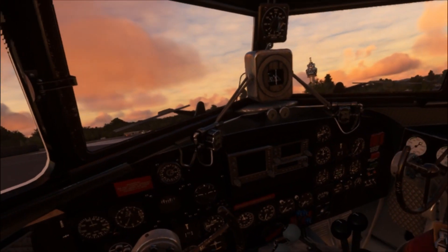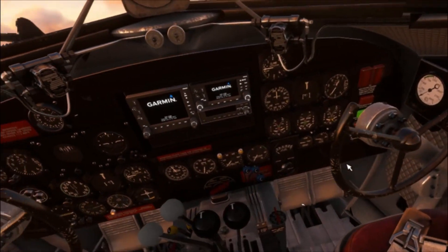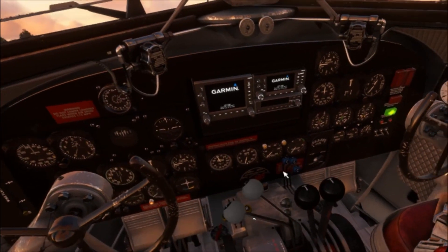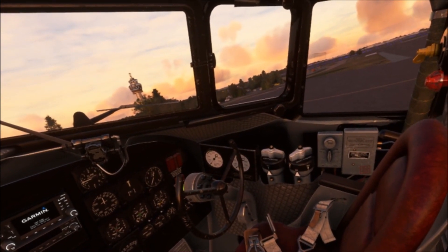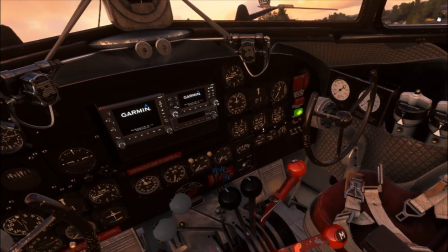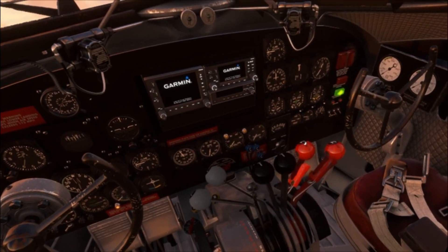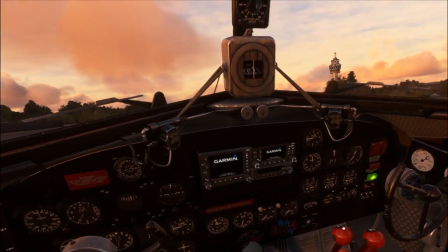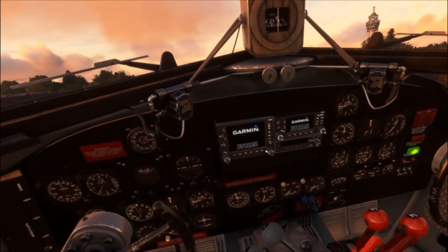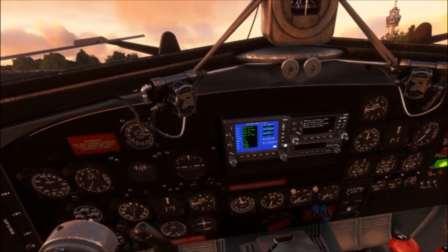As always, I start cold and dark. If you don't want to watch me flip a bunch of switches, I'll leave timestamps in the video timeline down below and you can jump ahead to where you want. For now, I'm just going to start flipping the switches and getting these cowl flaps open so that we can start taking off. Get our mixture set to high, make sure my joystick's working — everything's reading correctly. We have our ground power.